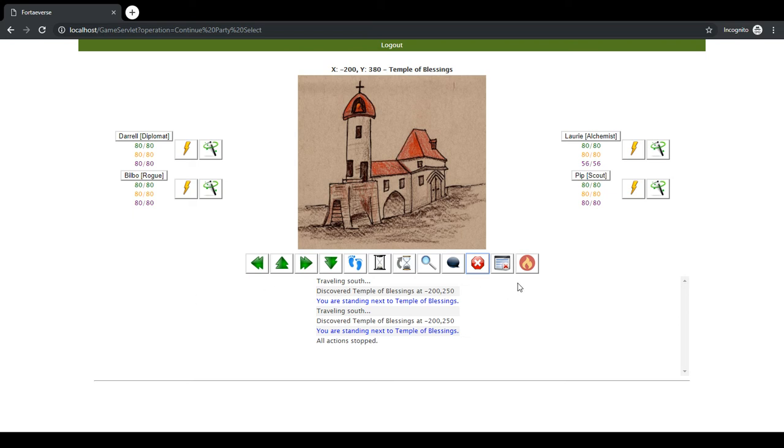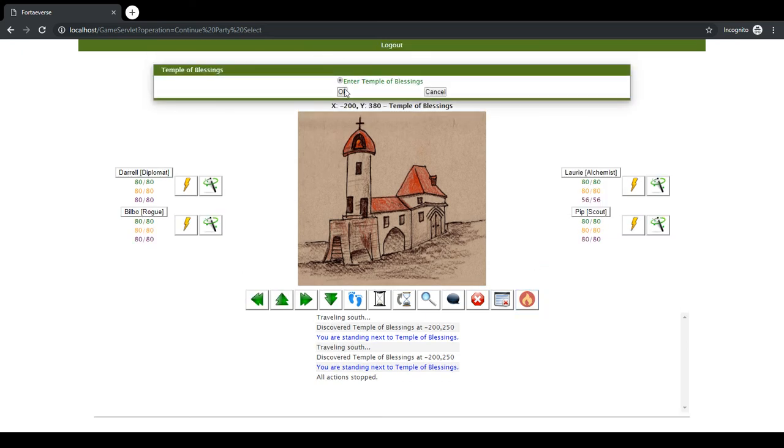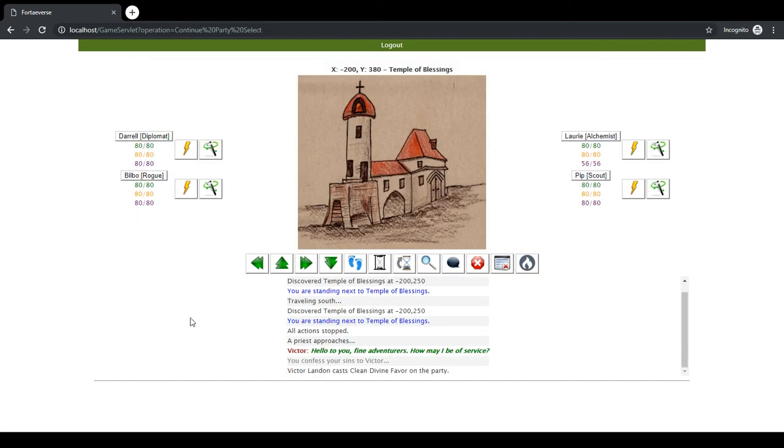Here we are at the temple. Let's see the context options. Victor greeted us — it says 'A priest approached: Hello fine adventurers, how may I be of service?' So let's give a confession.